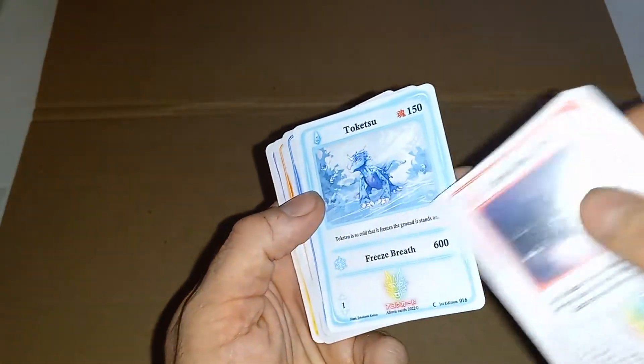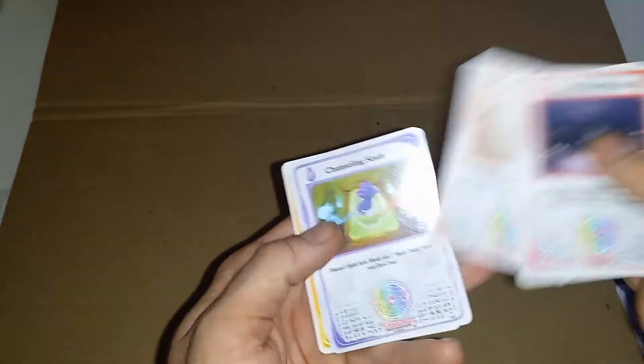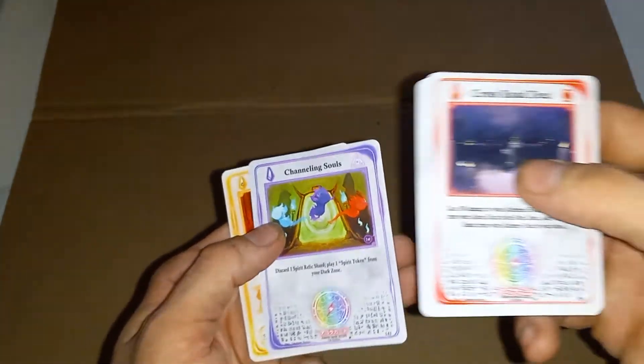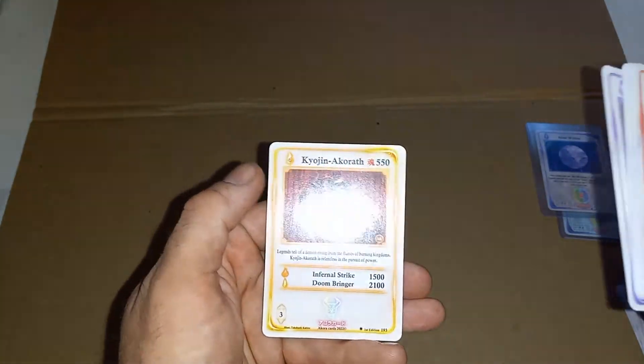You can usually tell by the borders as well. Obviously you've got fire, which is going to be right down here. You've got ice, which is the snowflake. Then you got the little water. This here is the fire attribute. And then this little all-seeing eye inside of the pyramid is the spirit. And then check that out — Kyojin Ekorath. That's such a cool-looking card.